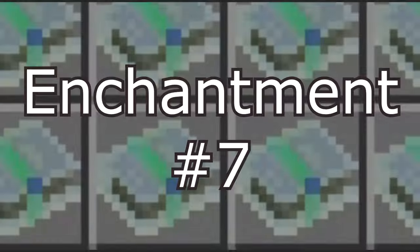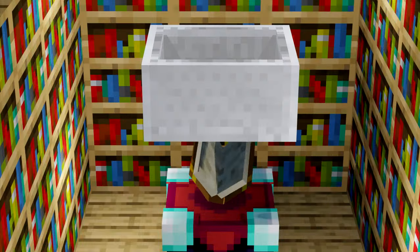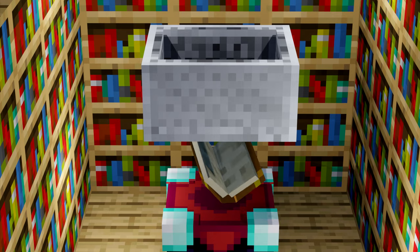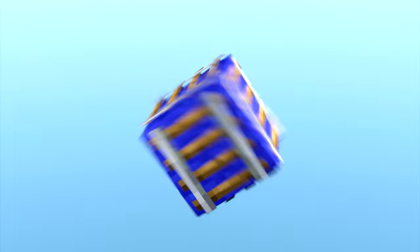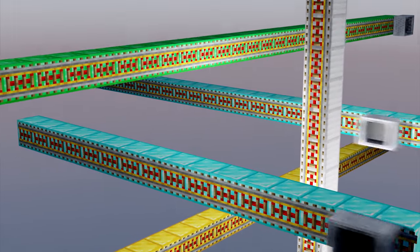It's time to make this even crazier. Enchantment 7 is Magnetism. Supercharge your minecart with the power to overcome gravity. Place rails on any side of a block and let magnetized carts drive up walls, on the ceiling, or you name it.